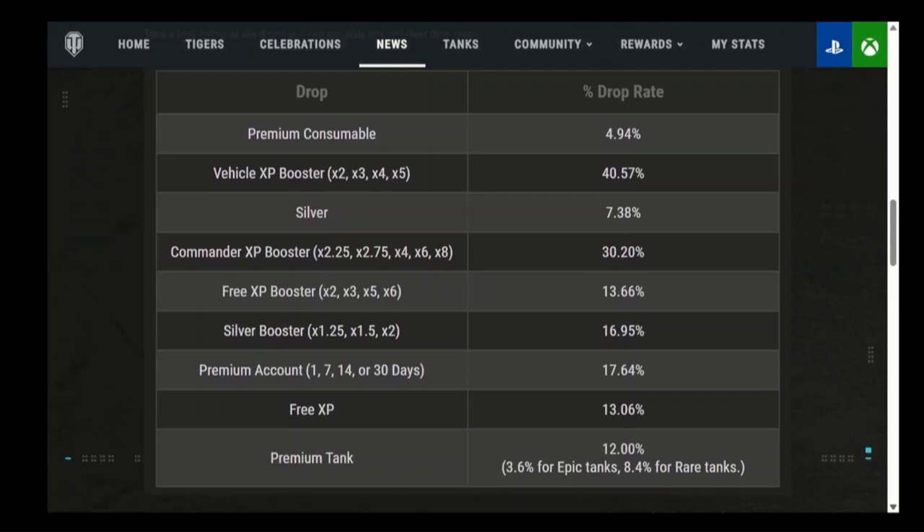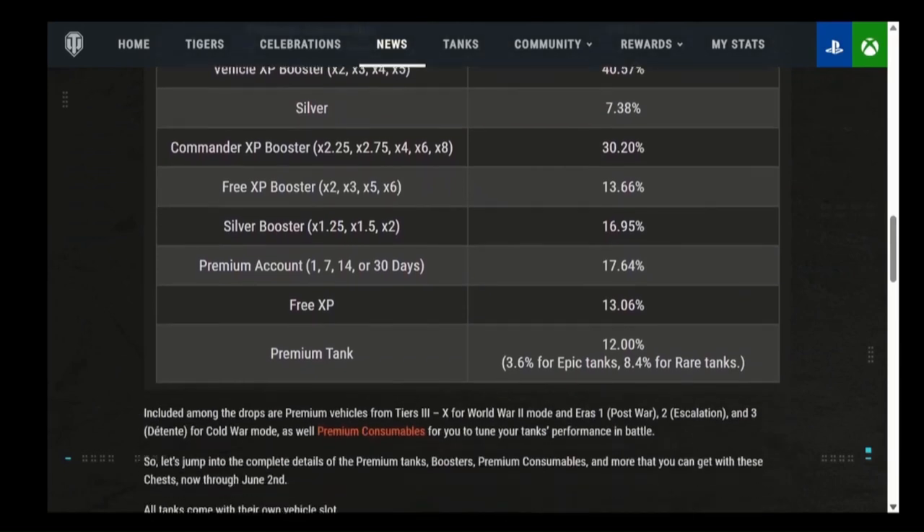At the very bottom, the most important one: premium tanks. There's a 12% chance of getting a premium tank — 3.6% of those are epic tanks and 8.4% are rare tanks (out of regular premium tanks). Epic tanks include things like the M3A1 Bradley. Here is the full premium tank list — they're all rare or epic, meaning premium.